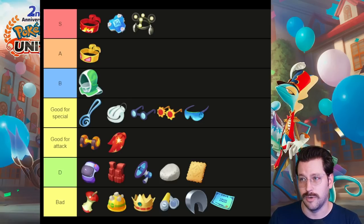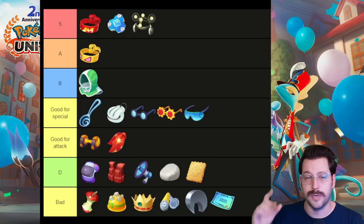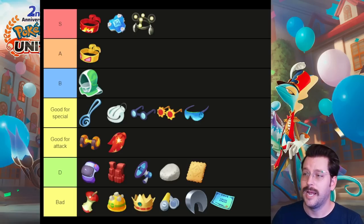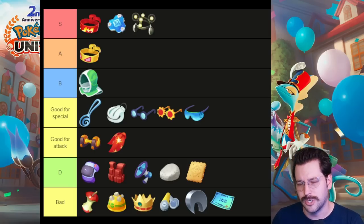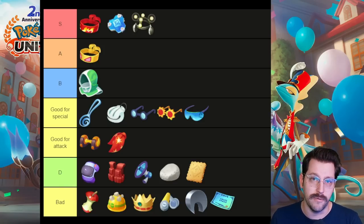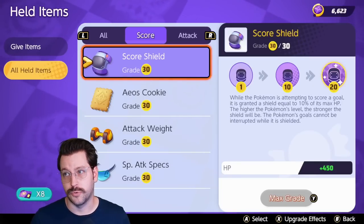Muscle Band's still very good. In the B tier we have the Rescue Hood — there are a few Pokemon with healing abilities that can take advantage of this item, but in general it doesn't work extremely well. Then you have items that are good if you're special attack based like Lapras, and items that are good if you're attack based. D tier items are wonky and difficult to use, and items straight up bad are at the bottom. For supporters and defenders, I would really recommend those top three items — they're great for that class.